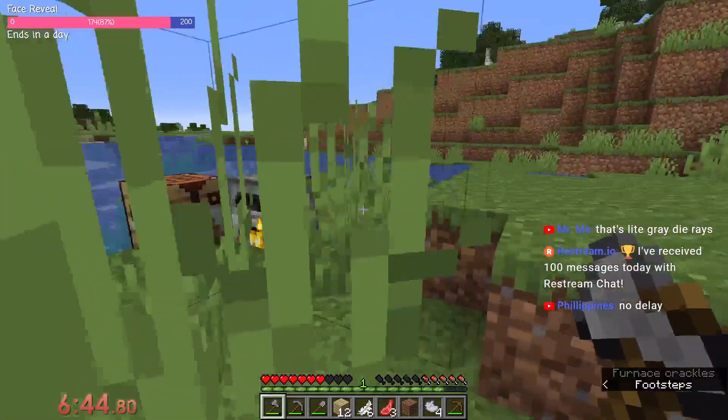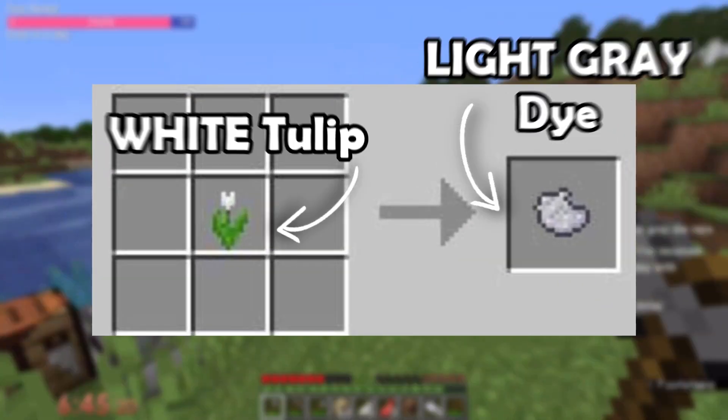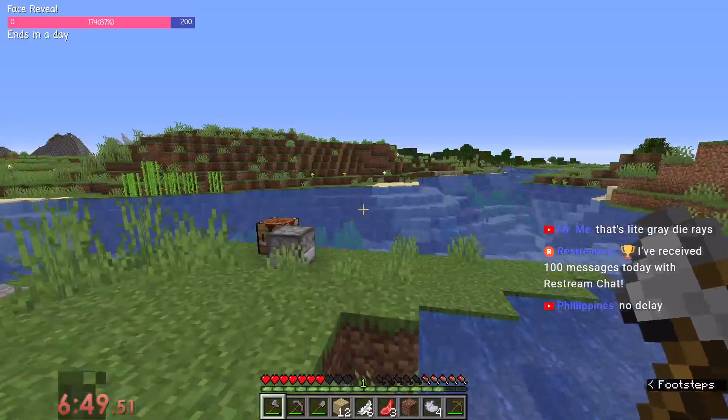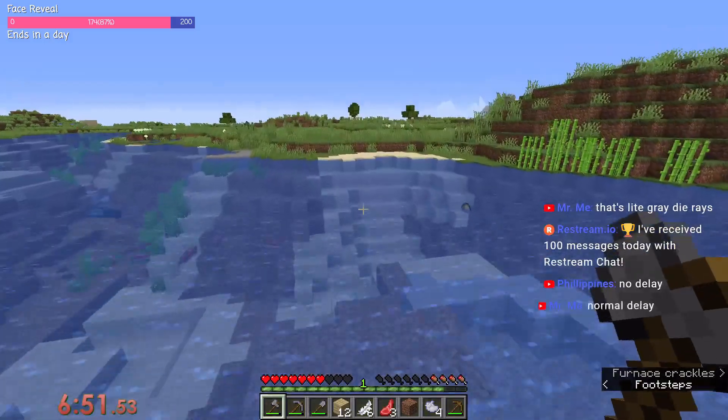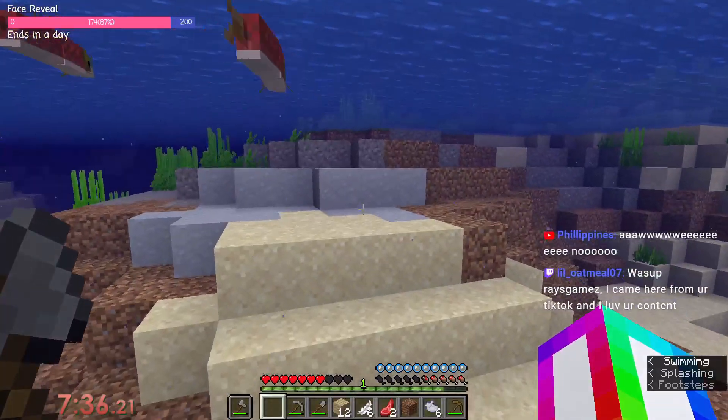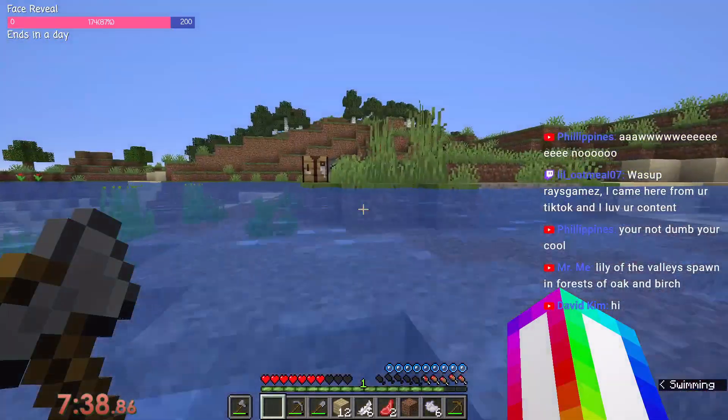Wait, that was light gray — wait, what? Why the heck does a white tulip turn into light gray dye? That's so stupid, it's not a light gray tulip! Where are the lilies of the valley then? I'll get the terracotta and go. Where do the flowers spawn again? Flower forest.